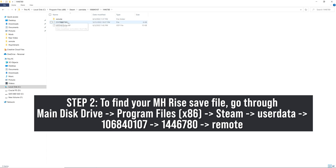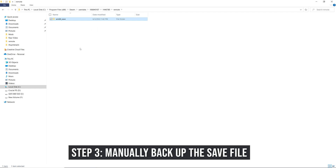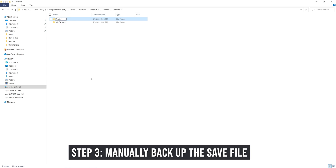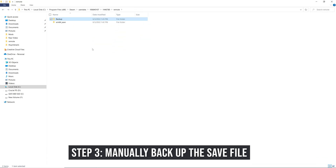Open that up. We're going to have a folder inside called Remote, and that's where our Monster Hunter Rise PC save is going to be located. The file named 'win64_save' is our save file. We're going to click on that, copy it, make a backup folder, and drop it into our backup folder. Now we have a save file at 1:42 PM, which we can load back to for re-rolling talisman melding.